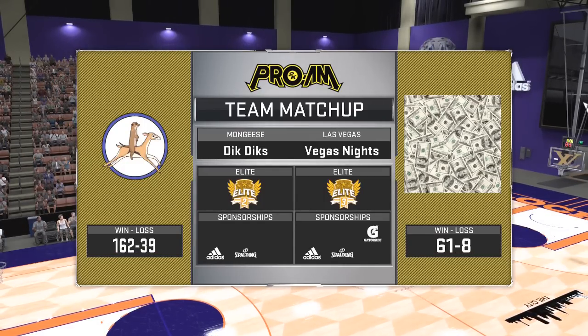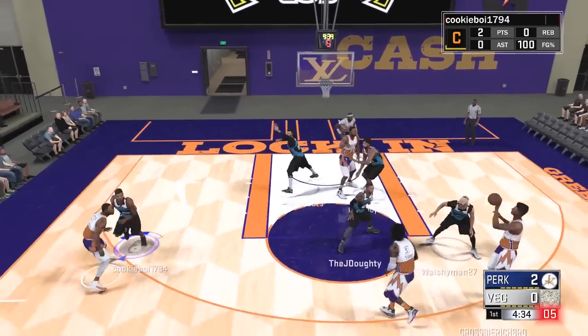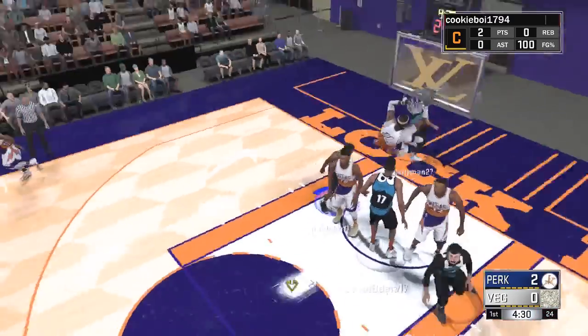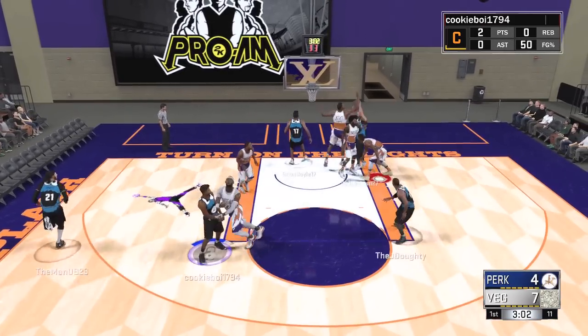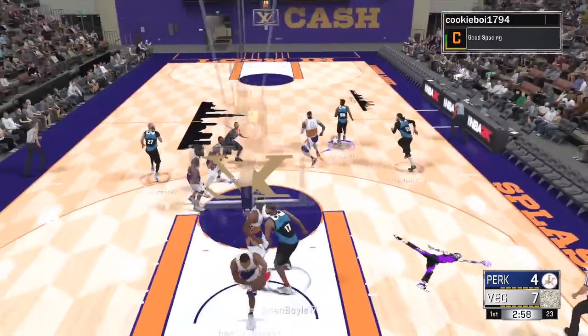Welcome back to another NBA 2K17 Pro Am game. We are going against the Vegas Night Squad today — they start off with a dunk. They're an elite three team, so they've got that Gatorade sponsorship that our team is lacking. Their record was 61 and 8 entering this game, so they're no joke.